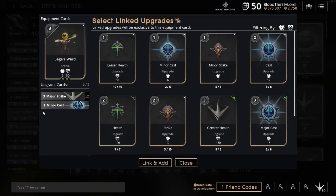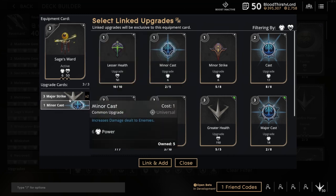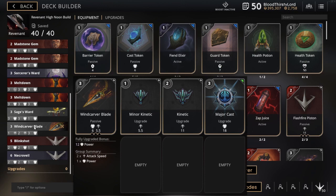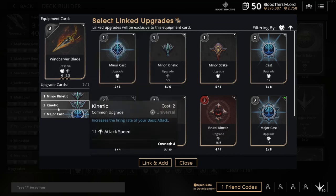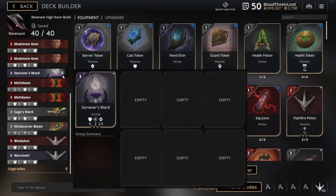Then we have the Sage Ward, which is going to replace one of our cards at the very end — one of the optional cards in my deck — in case I want more vision on the map to help my team. This card equals 10 points, gives 6 power and 50 health, with a full upgrade bonus of 6 power, 2 major strike, and 1 minor cast for crazy damage output. Then we have our attack speed item, Wing Cover Blade, which gives initially 6 power and 5.5 attack speed, followed by upgrades of minor connect and major cast, plus the full upgrade of 12 power. So it's increasing power like crazy while still getting the attack speed we need.